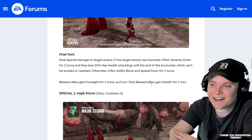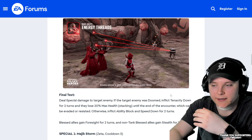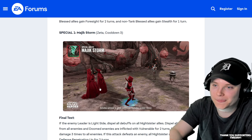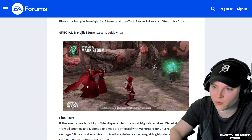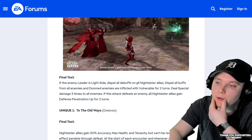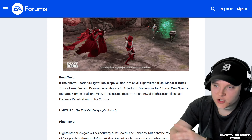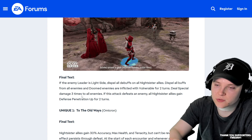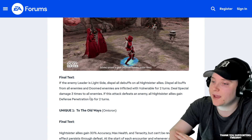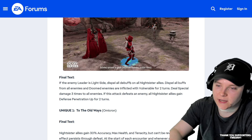Blessed Allies gain Foresight for two turns. A non-tank Blessed Ally gains Stealth for one turn. So basically you can't give Morgan Elsbeth stealth, which is good because she's a tank. Magic Storm — this looks pretty cool. Look at their headdresses, that's so cool. They animated this really well. If the enemy leader is Light Side, dispel all debuffs on all Nightsister Allies, dispel all buffs from all enemies, and Doomed enemies are inflicted with Vulnerable for two turns. Deal special damage three times to all enemies. If this attack defeats an enemy, all Nightsister Allies gain defense penetration up for two turns — that's not bad either. So this one seems pretty standard, a buff dispel with some extra nice stuff in there.